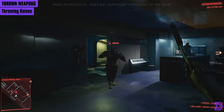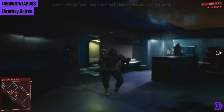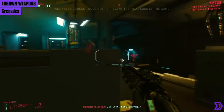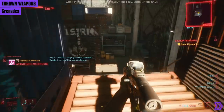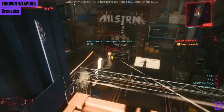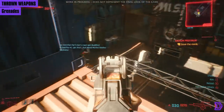Speaking of throwing, let's talk throwing weapons. First is the knife — they're just that useful. Then we have the trusty grenade. You can increase their effectiveness with perks in the tech tree. They seem to do high splash damage in a large area, but enemies will try to get away from the blast zone. With a perk, you'll be able to see this zone before you throw the grenade.